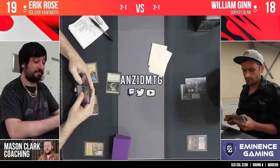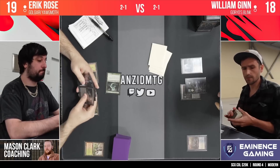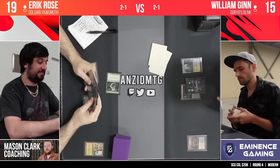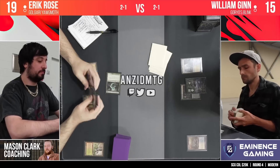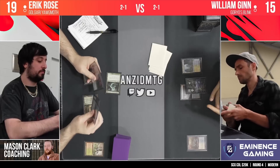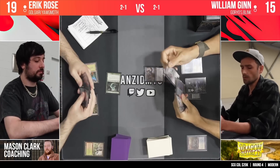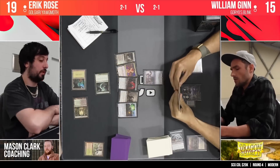Strangleroot Geist comes down. Do you know who worked on Modern Horizons 3? None other than Mason Clark — you can see there on the bottom left of your screen. They are offering coaching, supporting this stream, ladies and gentlemen, getting Anu to these SCG events so he can bring you amazing paper coverage. He's offering coaching if you want to up your game in Magic: The Gathering — that is the man to go to. There's some sort of command in chat — maybe exclamation mark coaching — and that will get you all the details.